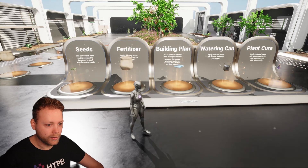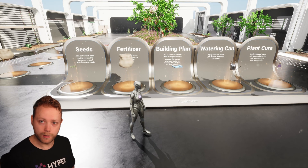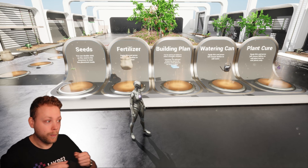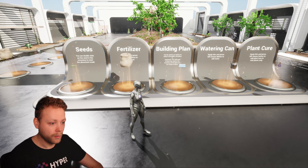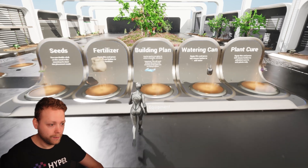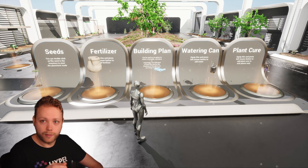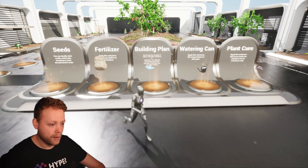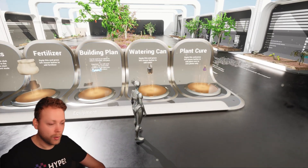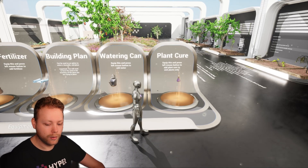Let's dive into the farming room. When we dive in we see five very important equipment types: seeds — you can equip a seed to plant it somewhere; fertilizer — to make sure your farmable grows quicker; an optional building plan with a radial menu to choose the farmable from; a watering can for watering; and a plant cure to cure plants.